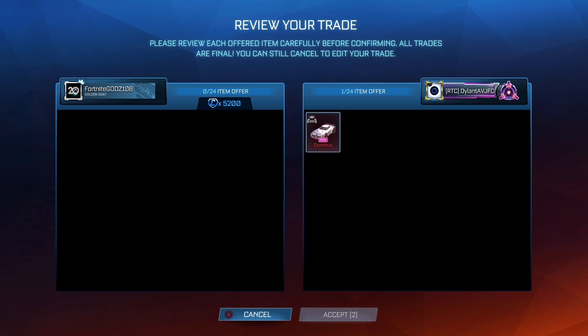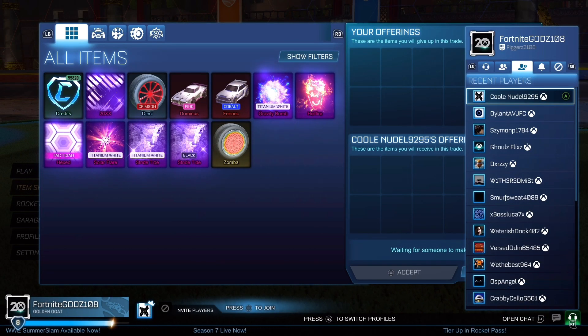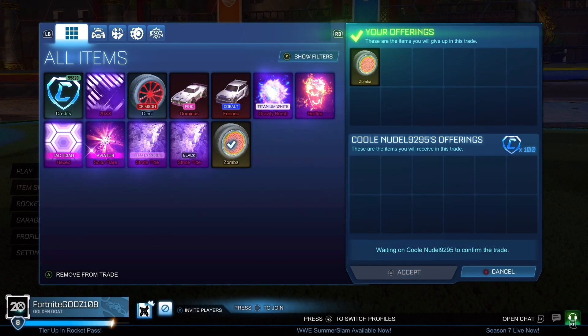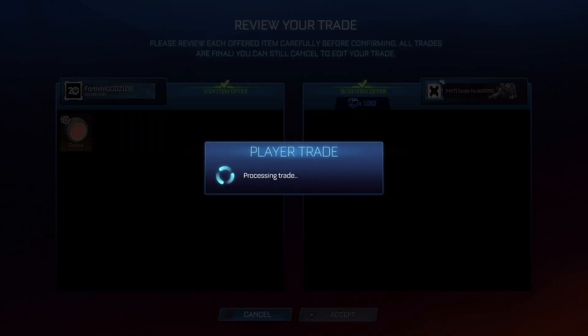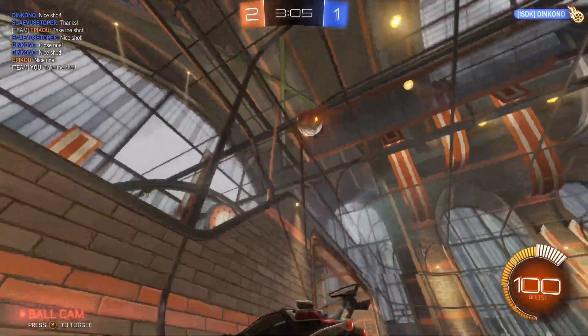I also manage to pick up a Pink Dominus. It was 5.9k at the time, then the next day it dropped to 5.5k to 6k, which wasn't great. In the next episode you'll see I sell it anyway and it all works out fine — it actually went back up to 5.9k after I sold it in the dip. But I can still make a little profit buying it for 5.2k and selling for at least 5.5k. We also sold the Zomba off for 100 credits just to be safe.